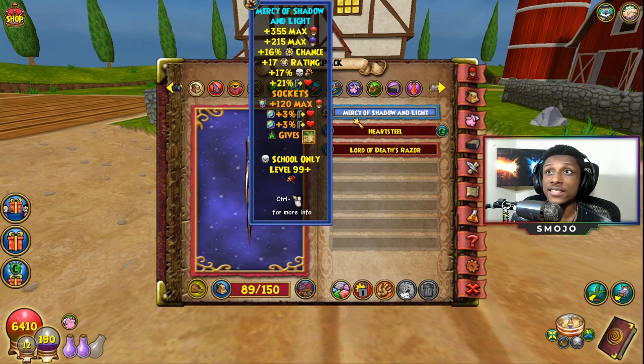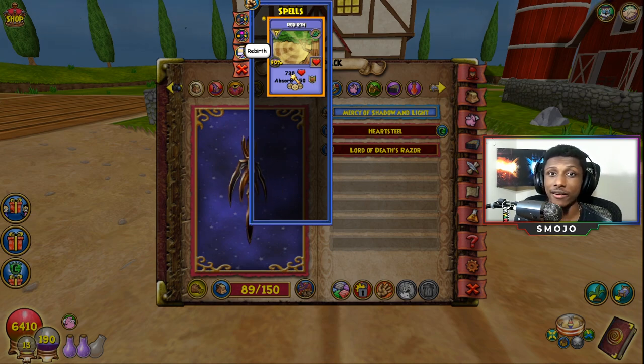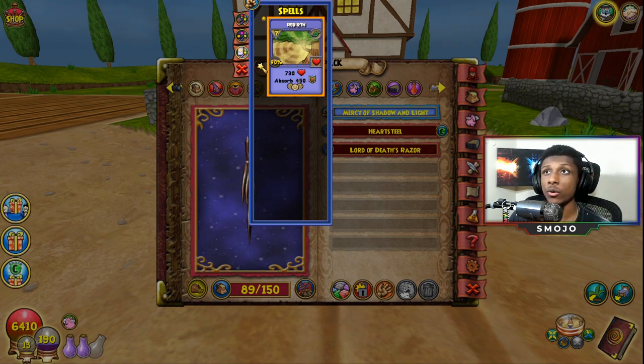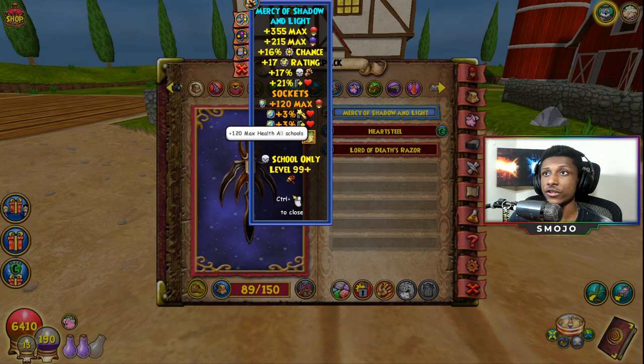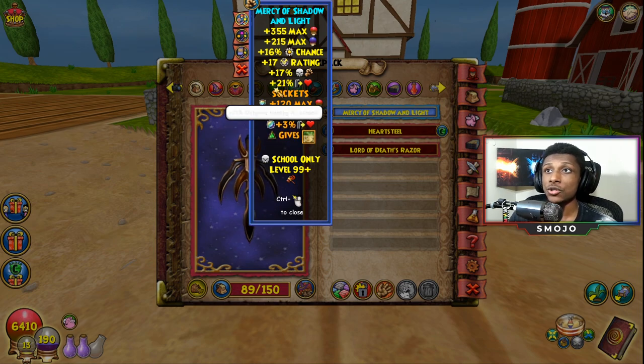Next, we're using the Mercy of Shadow and Light as our athame. The reason I use this is purely because of the 21 outgoing and the two circle slots. On top of that, I socketed a Rebirth spell into the triangle slot just to get another AOE spell. AOE healing spells are very very vital in a group setting if you're going to be the healer. That is the most important point of why I use this. Of course the outgoing is great too — I could have 6% more outgoing if I had the best mending opals in the game.